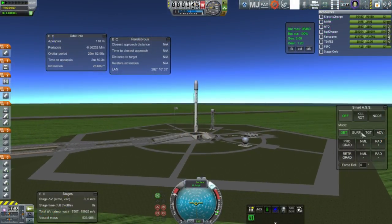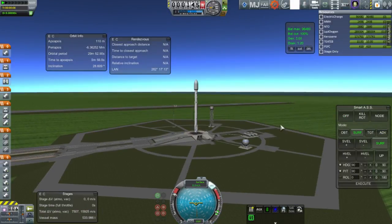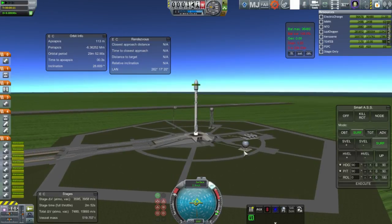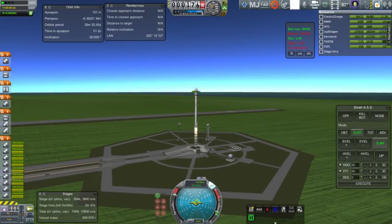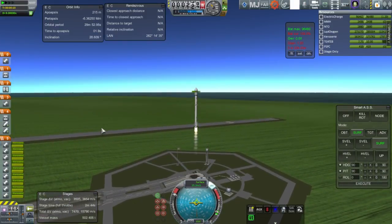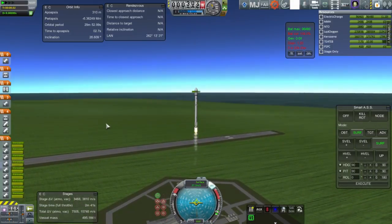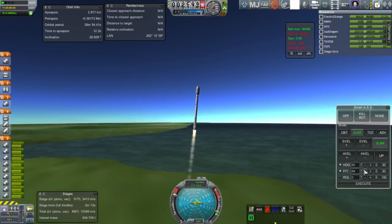Wanted to get started on something that wouldn't be too complicated as people filed in, so the nine Merlin engines lit and launch. We note some overheating in the fairing there. Not too sure what that was about even now — I don't know what was overheating. Certainly nothing in the fairing should be overheating at this early stage. Possibly some parts that were clipping together, but the overheating indicators did fade away eventually.